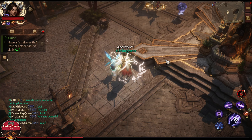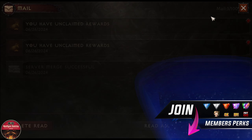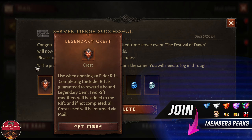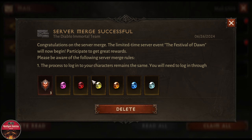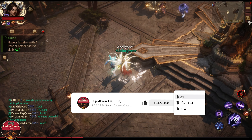The server merge is done. Let's see everything that is new with this minor update. First off, they end up giving us three legendary crests for the server merge along with a few gems.